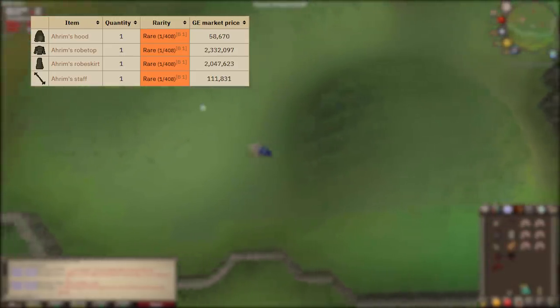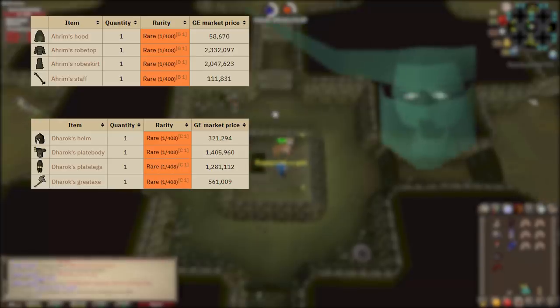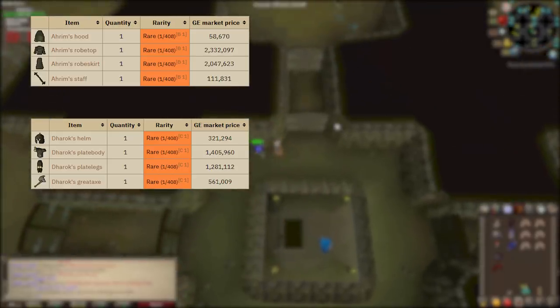Next is Dharok's set, composed of a helm, plate body, plate legs, and a great axe. The set effect means that for about every one hit point lost, you hit one percent higher — so the less HP you have, the harder you hit. This is a very popular armor set for training in Nightmare Zone where you can accumulate a lot of high hits. The total cost is right around 3.5 to 3.6 million GP.